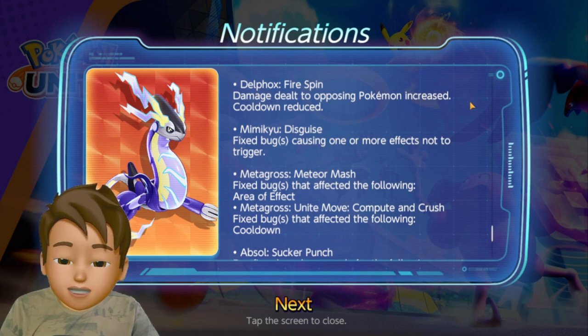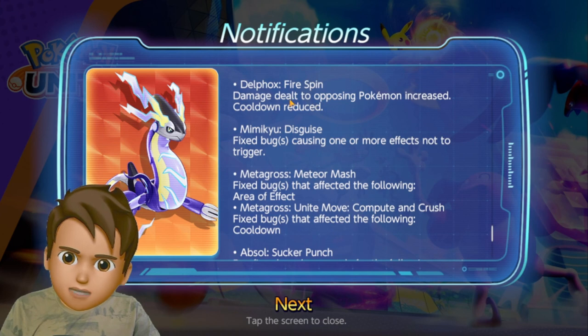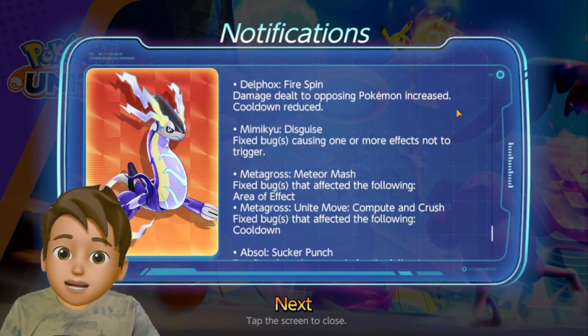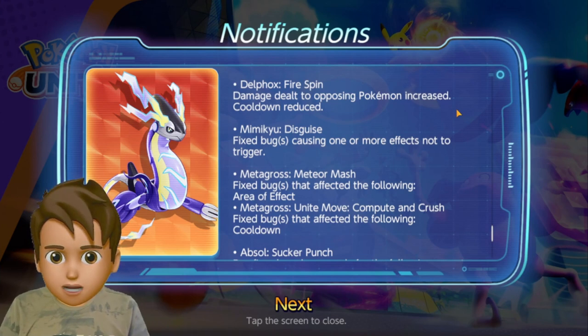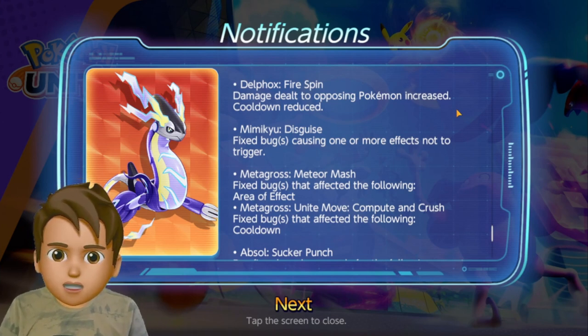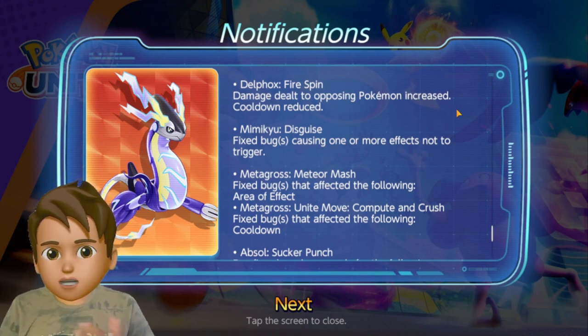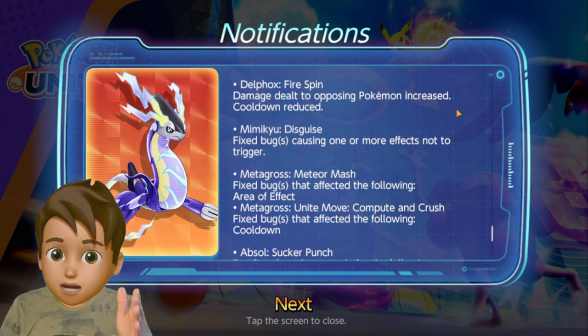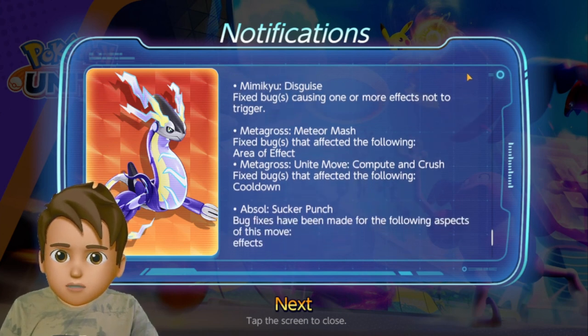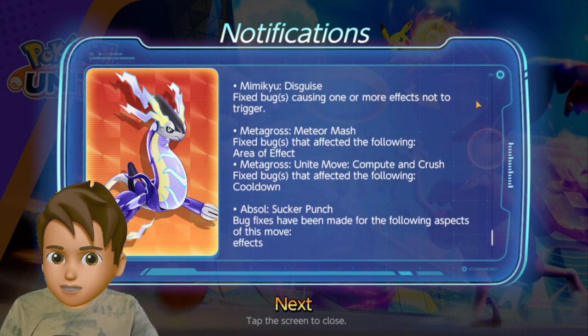For Delphox, Fire Spin damage dealt to opposing Pokemon has been increased and cooldown reduced. It's a minor buff that won't bring a major difference to Delphox gameplay, but it's a well-noted point to consider. Mimikyu received a bug fix as well.